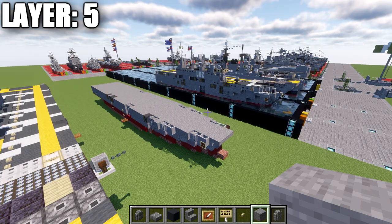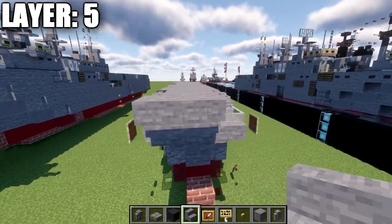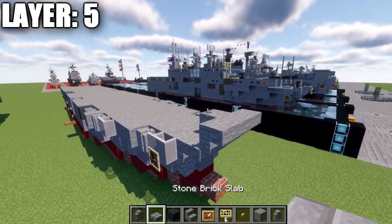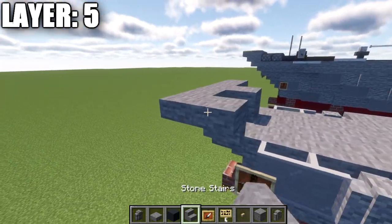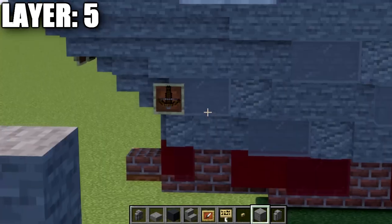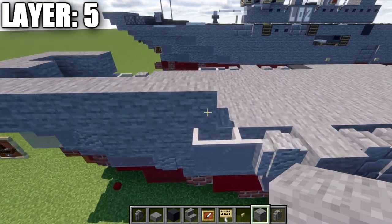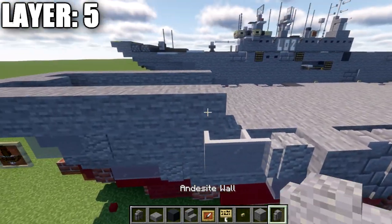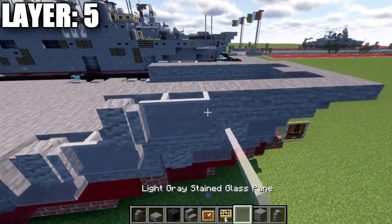For layer five: place a stone block at the front, then a stone upside-down stair going forward from it, and stone stairs to both sides of that. Then place a stone top slab to the side of the stairs, and one stair back on both sides, followed by a stone full block. Build a row of five stone full blocks back on both sides. Then place an andesite wall and two light gray stained glass panes going forward on each side.